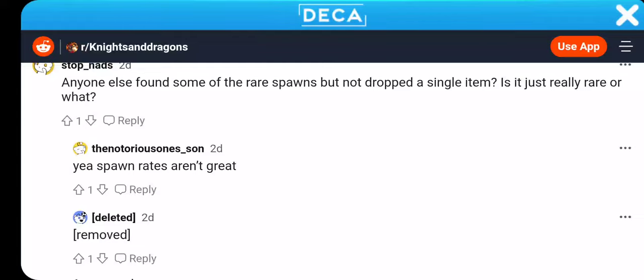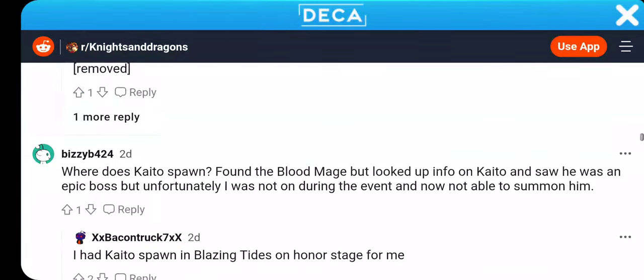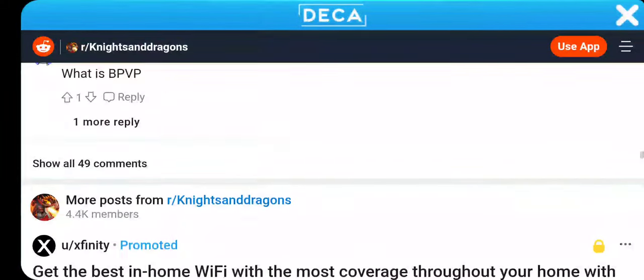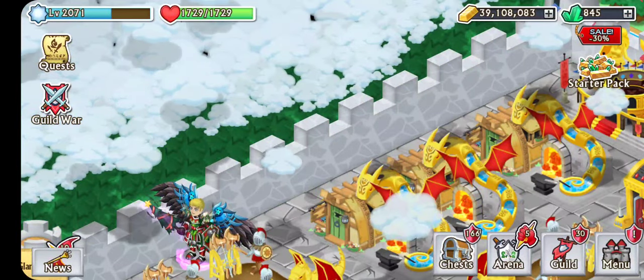Anyone found some of the rare spawns but not dropped a single item — is it really rare or what? You actually have to just special move it. Where does Kaito spawn? Okay, people are looking for this Kaito guy. This guy doesn't even know what Blitz PvP is.